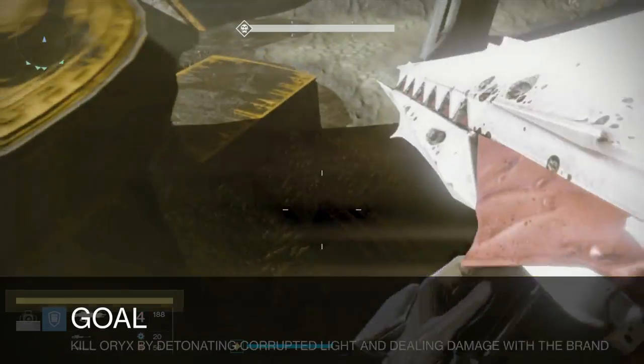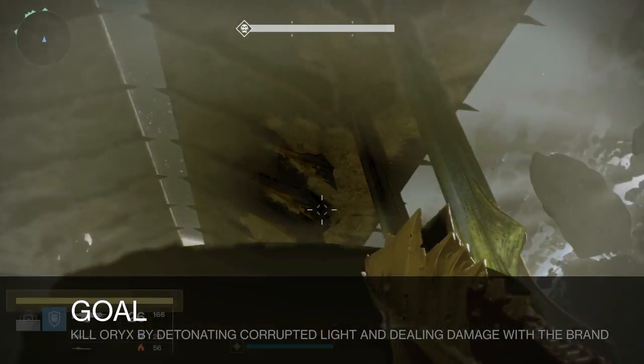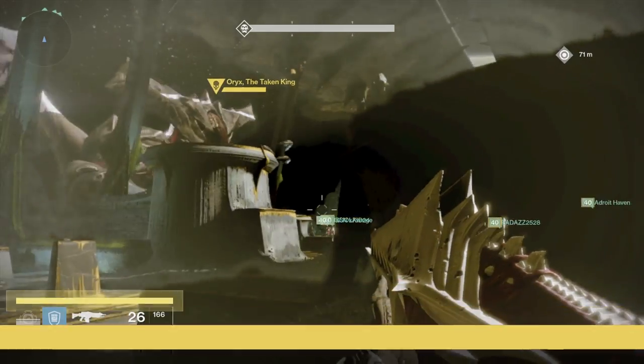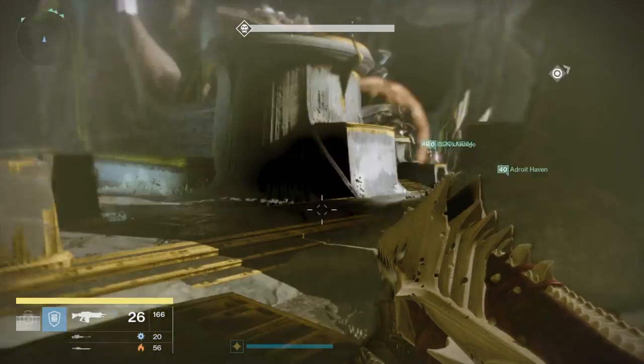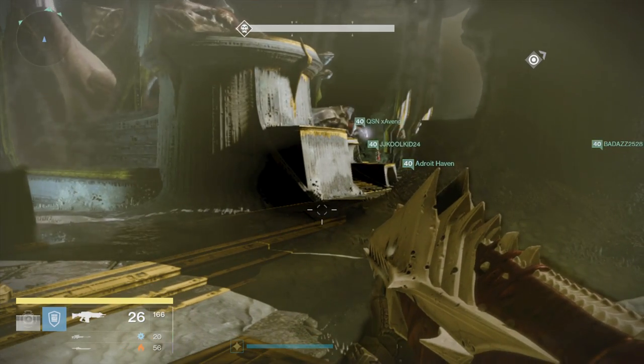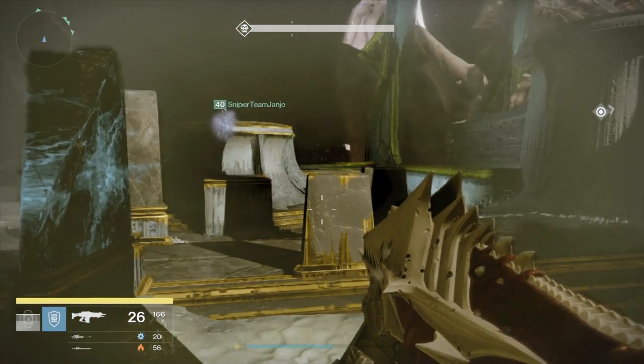The goal of this encounter is to kill Oryx by detonating corrupted light and dealing damage with the aura or the brand. We're going to go into detail with all of this, but before we do, let's talk about roles.